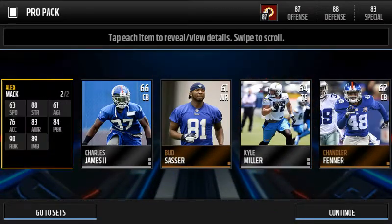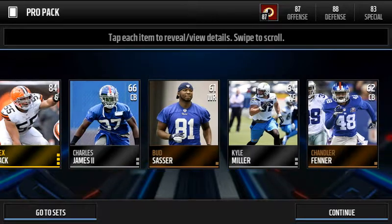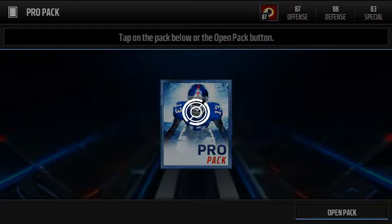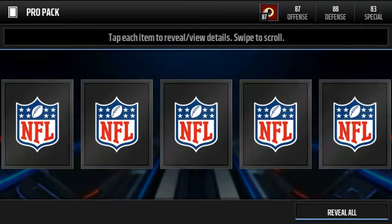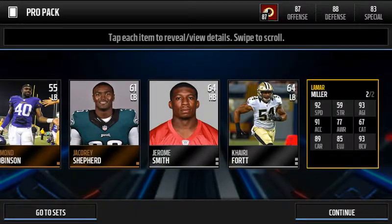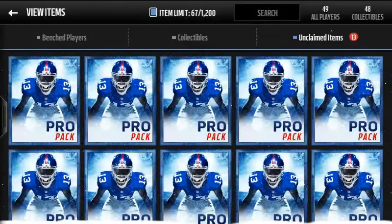Ooh, we get a center — I think that's a center. I can't see well right now. It doesn't really say what his position is, that's really weird. It's like a weird Egyptian hieroglyphic C or something, I have no idea. Ooh, Lamar Miller. Okay. 92 speed — that's not a bad card at all.